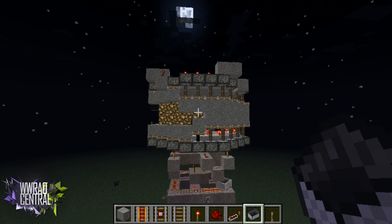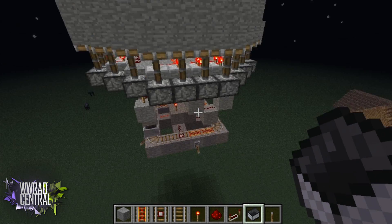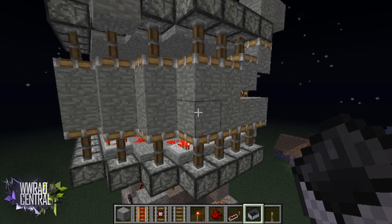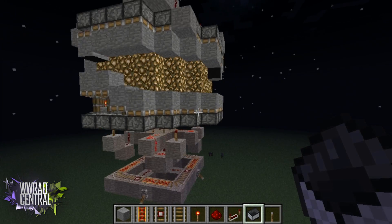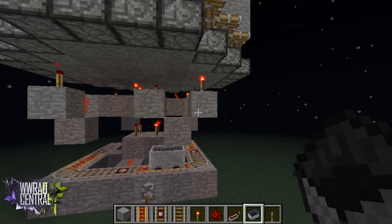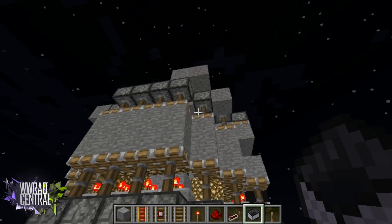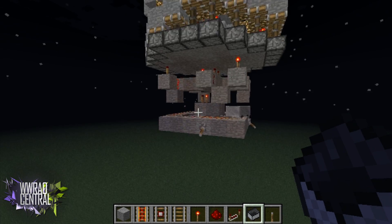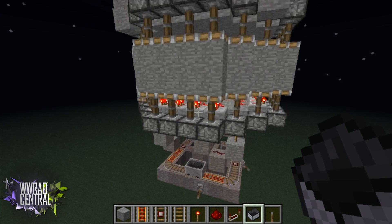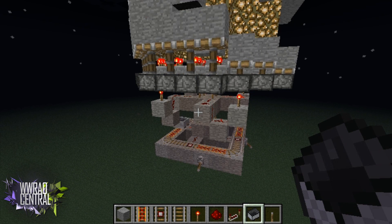And you've got your lighthouse! It looks like an eye opening and closing going all the way around — very neat. I'm not going to take the time to build the outer shell right now as that can take some time, but you can make whatever you want out of it. Thanks for watching guys, stay tuned for more redstone tutorials — see ya!